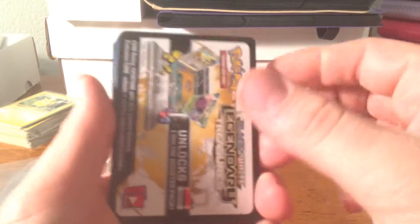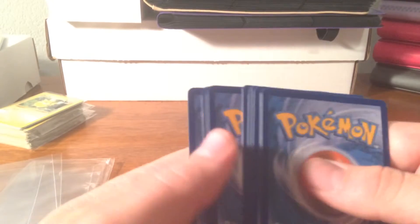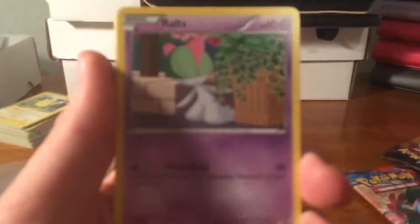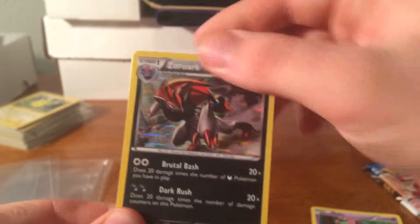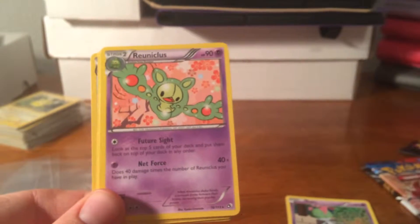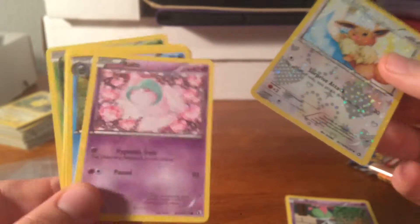As everyone knows, Legendary Treasure has insane ratios — it's only good if you get EXes that are from the actual set, not from the Radiant Collection. So let's go ahead and start. We have a — if we can focus my camera a little better — Raltz, a holo Zorark, which means I did the card trick wrong, Reuniclose rare, and then we got Radiant Collection Eevee and Raltz.